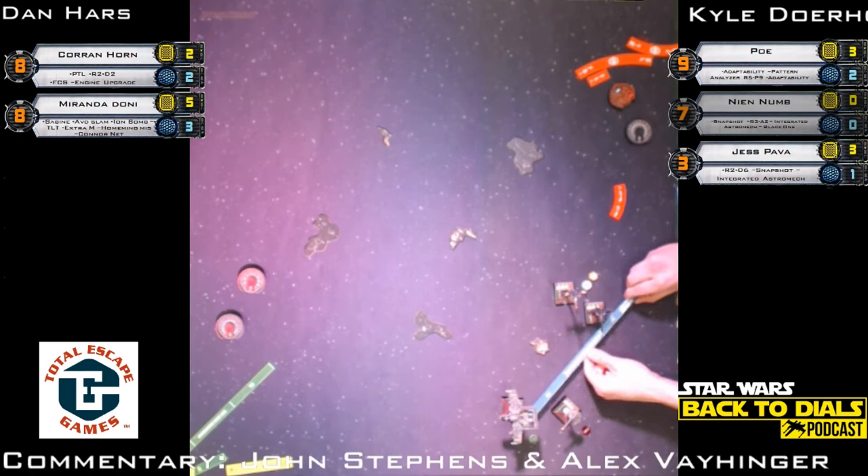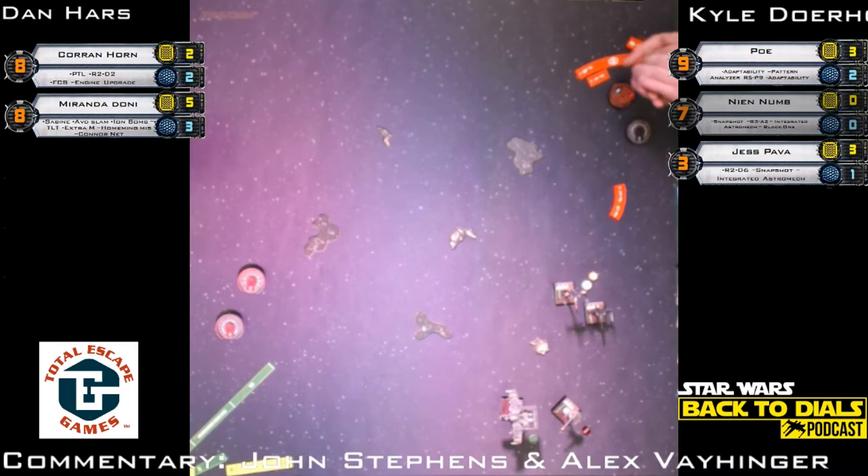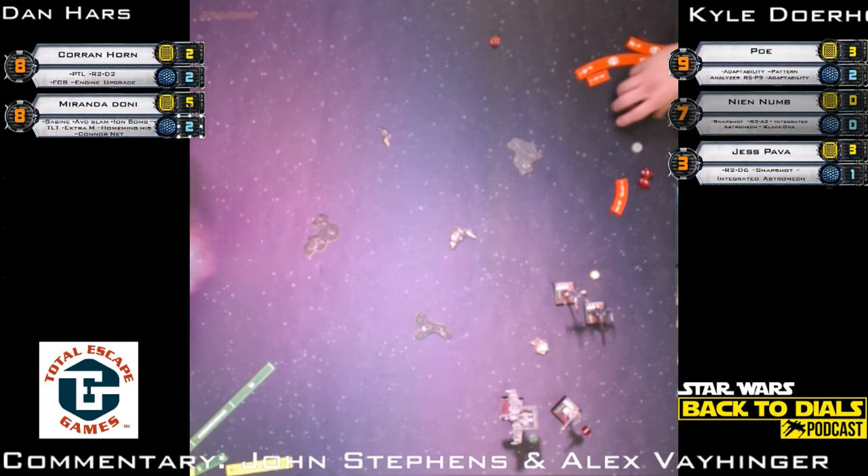He switched targets to Miranda — Jess at Miranda. I don't know what to say about that — you have to pick a target. We harped on it in round six: you've got to kill one of these ships, you can't bounce back and forth. Corran's token was stripped, so... Miranda lost a shield, down to two shields. Miranda's gonna get two TLTs next turn and get them back. Dan is in a fantastic spot here.